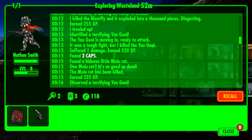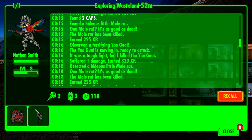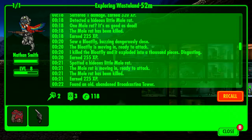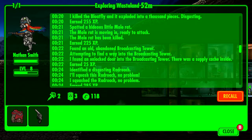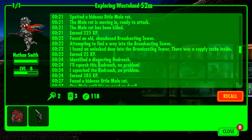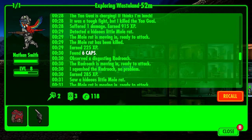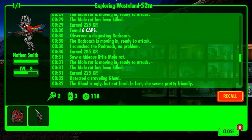He leveled up — nice. Ran into some mole rats, yao guis, bloat flies — he's taking them all down. There's that hunting rifle I found. He found an old abandoned broadcasting tower with a supply cache inside. Battled it out a few more times, found about six caps.